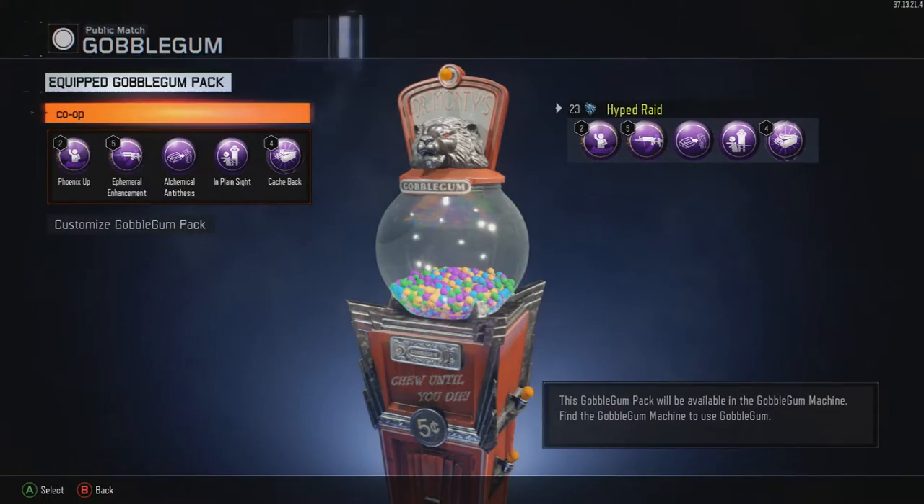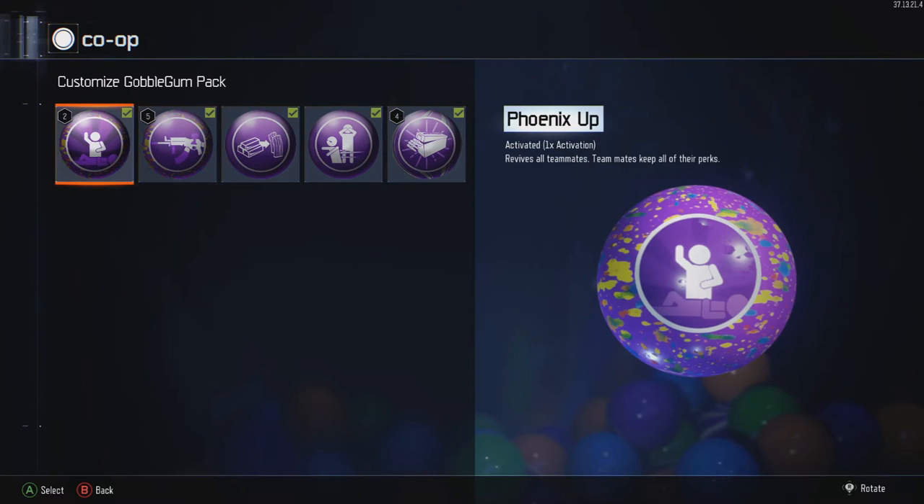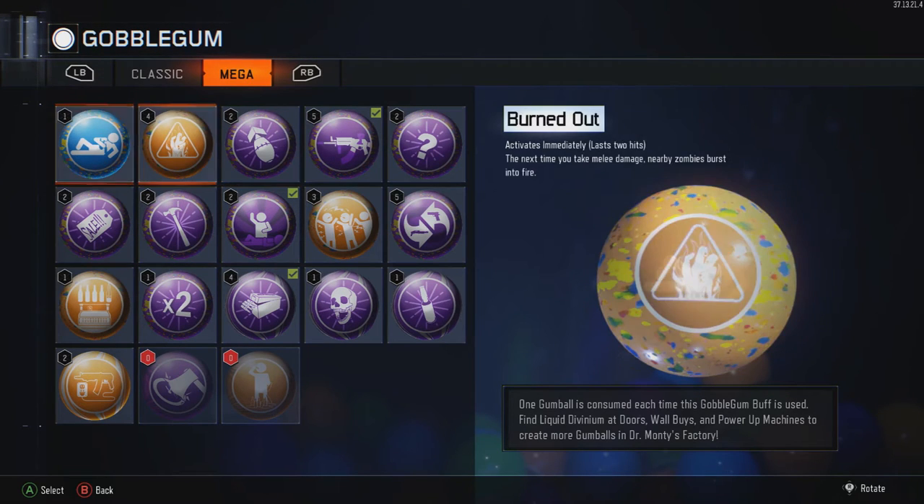Let's go right into it and start off with the co-op gumball pack. First off, you're gonna want Phoenix Up. This is especially important whenever you're in those sticky situations where your teammate goes down and maybe you're about to go down too. There's just no way you can get to them — you can spot them back up and they get all their perks. Honestly, this gumball could be a standalone just to pick up a teammate, and that would be incredible. But they do get all their perks back.